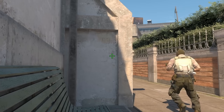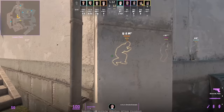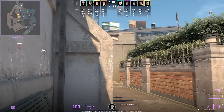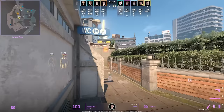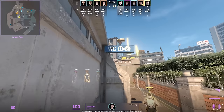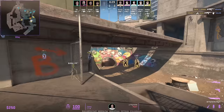Pros are using this lineup to smoke stairs — crouch behind the bench, aim below the mark, then jump throw. Major follows up with the A god flash. AXQ nades from Electronic who gets dropped an extra smoke: first he smokes stairs, Molotovs off truck, smokes bank, then throws a flash on the fly.